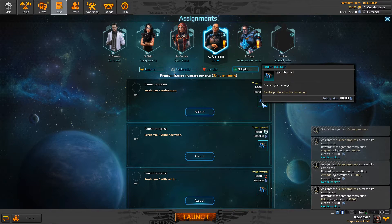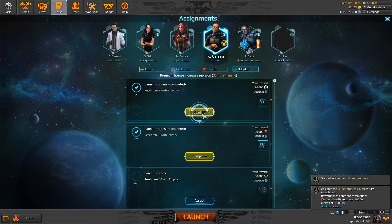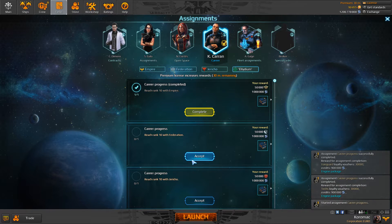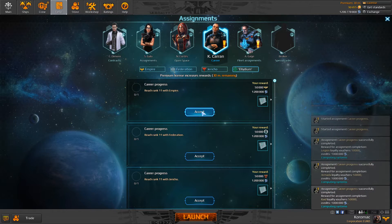Rank 9 with Empire — another engine package. We got it at rank 2 and now we get it again at rank 9. Let's get it. Reach rank 10 with Empire — another computing systems. Let's get it. And another neodym plate.